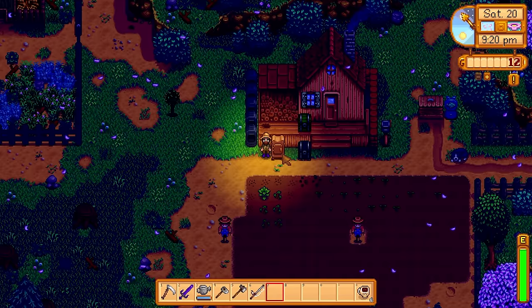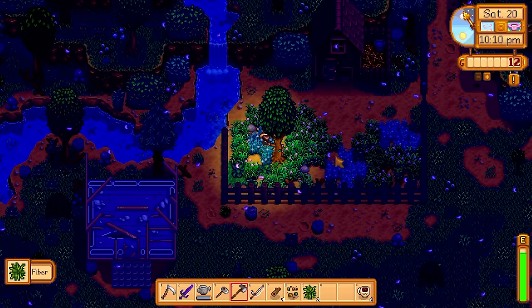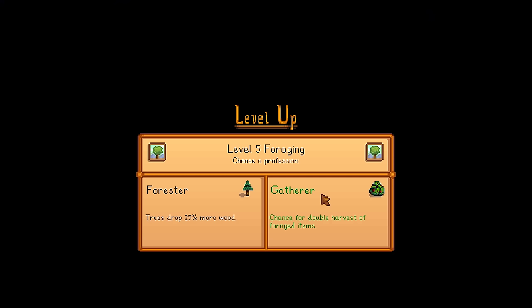I put five common mushrooms into the dehydrator — it takes a full day to work its magic but it is worth it, you'll get back some nice profits. Outside of my chicken coop there were trees, rocks and other debris, so I decided to clear it all away. I also cleared away the regular grass so the special blue grass would expand, because if the chickens eat that they get bonus friendship. Level 5 foraging — I'm going to go with Forester since we're not really using tea saplings. Trees will drop 25% more wood, which will be needed especially for kegs and whatnot later on.